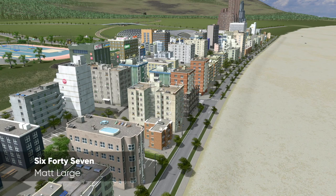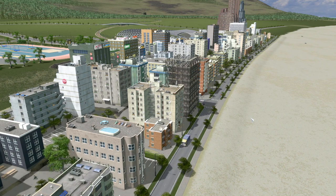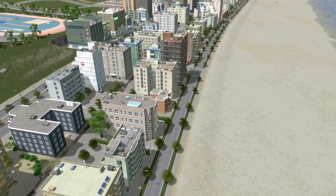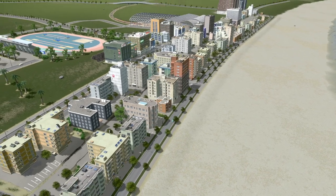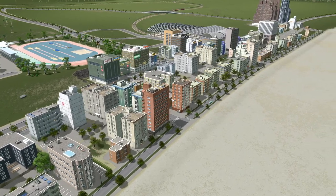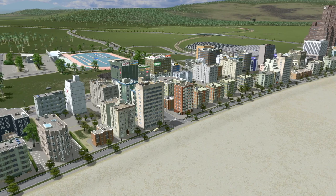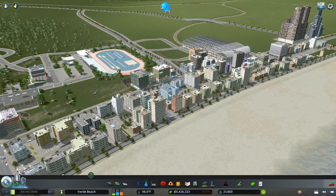Hello, welcome back to City Planner Plays, where we are building the city of Verde Beach. We're looking at the downtown area along Ocean Avenue and taking in some of the sites. This is the new area that we built in the previous episode — I think it's doing really well — and this episode we are going to continue to build out this area while remedying some of the issues we created last episode.